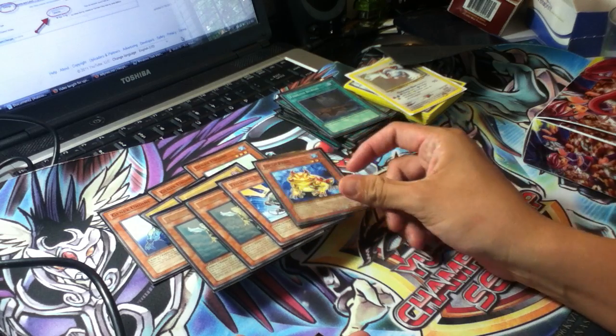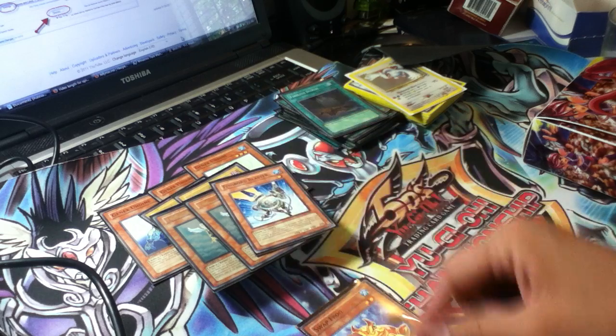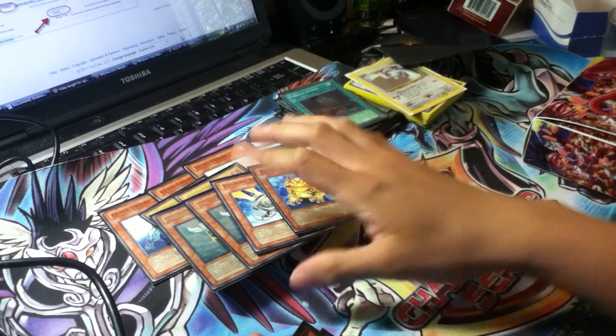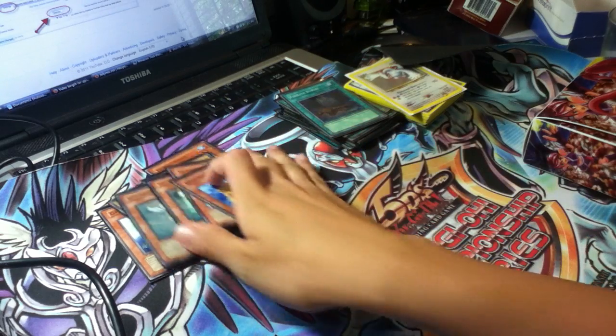That's also why I ran a Swap Frog. You can Normal Summon to pitch Treeborn, or special summon by discarding Fishborg to get Treeborn to your graveyard. So this is the water setup right here.